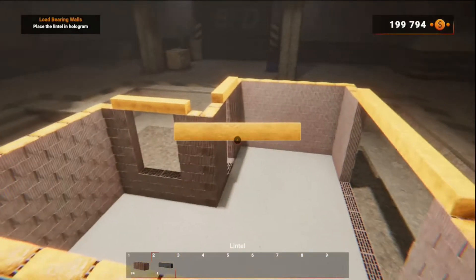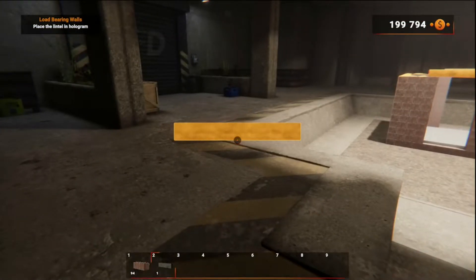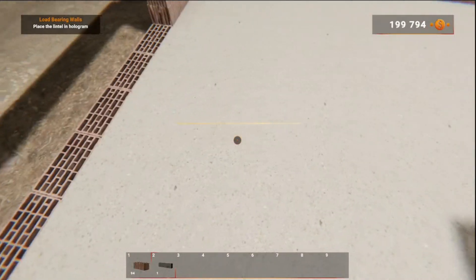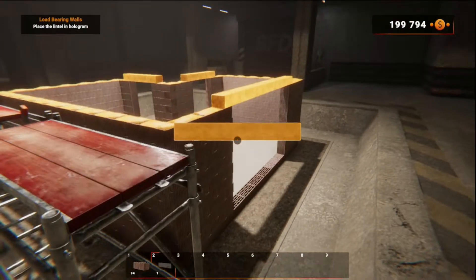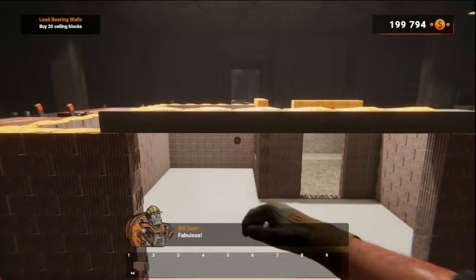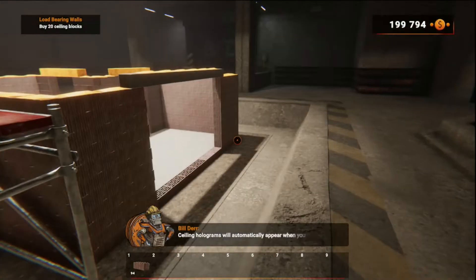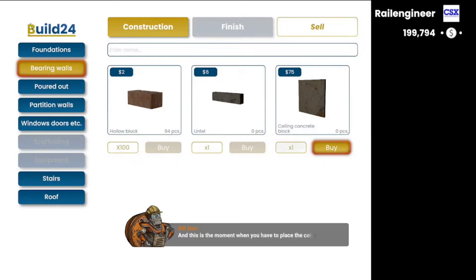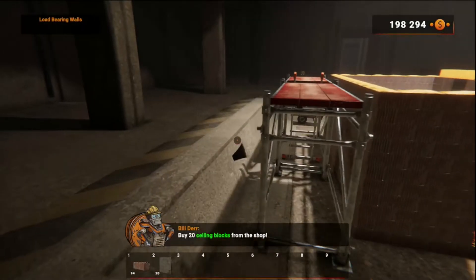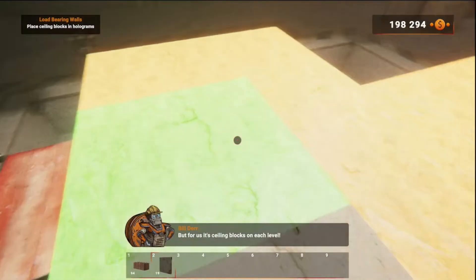It's time to place it in the hologram. Where does this go? Oh, right there — I knew that! Ceiling holograms will automatically appear when you fill in the blocks on the last layer, and this is the moment when you have to place the ceiling blocks. Buy 20 ceiling blocks from the shop! Some would say the sky's the limit, but for us it's ceiling blocks on each level!